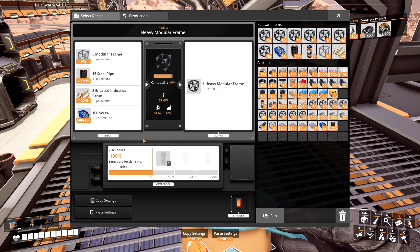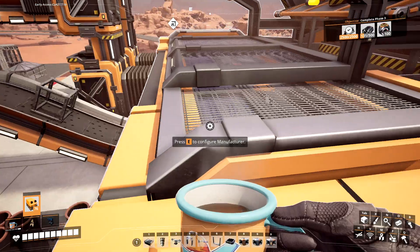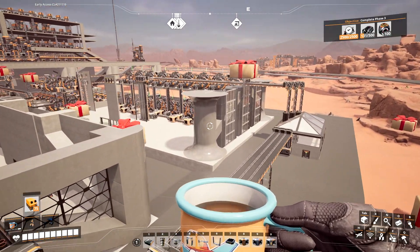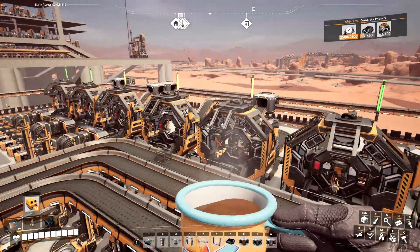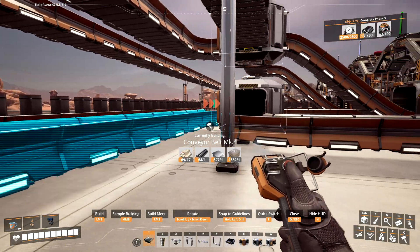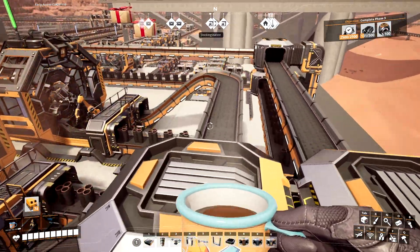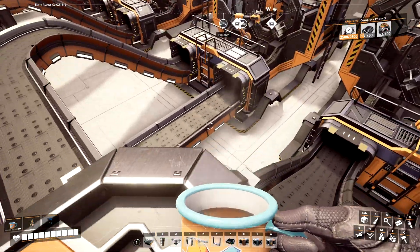Is it going to hit 10? Nope. It just kicked back on. And this one's not hitting 10. So let's go check our modular frames. Just troubleshooting this out. We got three yellows over here. Oh look at that — that would probably help. Now we got those three greens. Why is this one yellow?